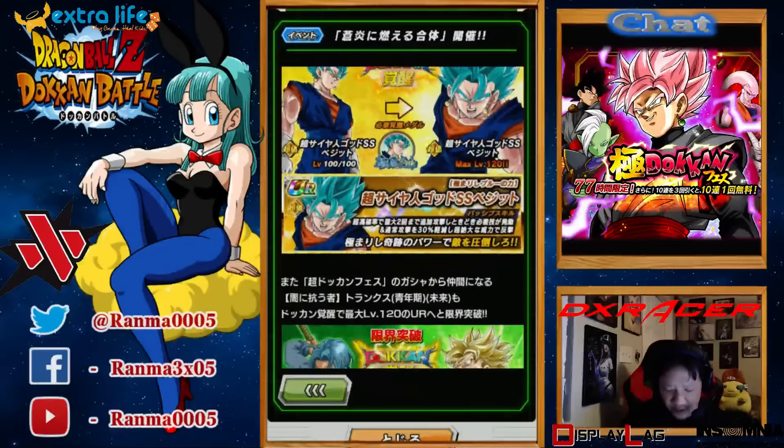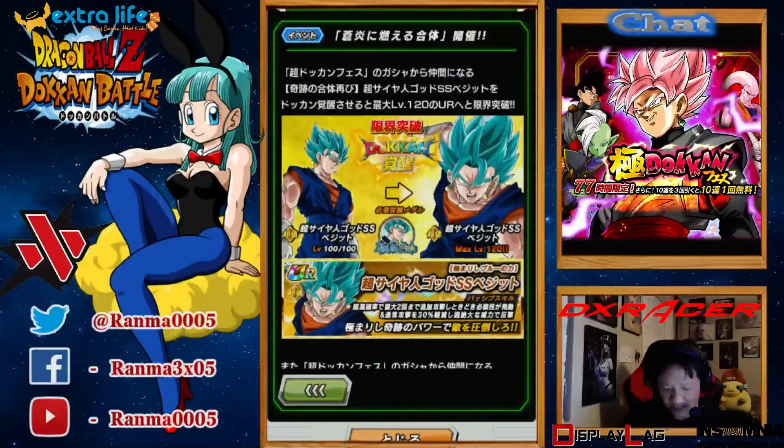There are the medals you need to Dokkan Awaken him, which basically boosts the ki from two to three, and the stats — HP, attack, and defense — from 40% to 50%.